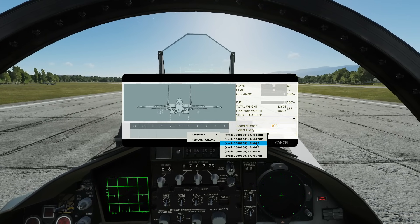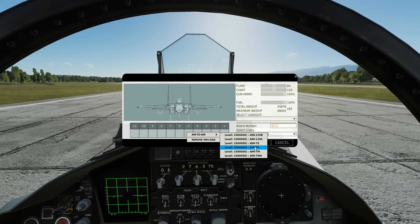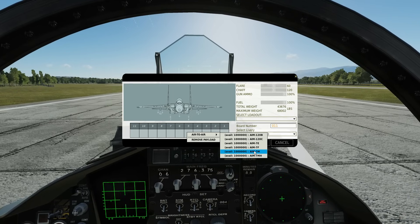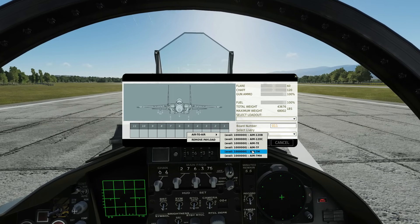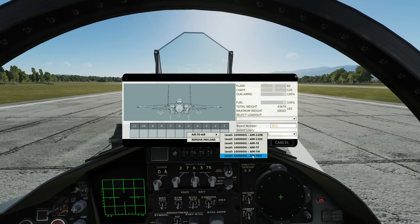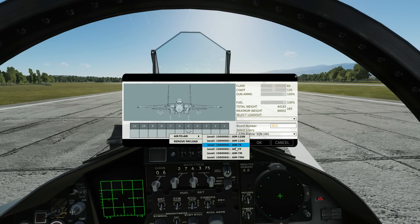Regards the variants for the Sparrow, the later letter of the suffix generally means it's more modern and therefore better. So an E would be an older version, and an M or MH would be a newer version, probably with better range and better avionics. We'll arm up with two AIM-7Ms and two C-model AMRAAMs.